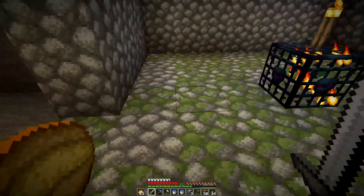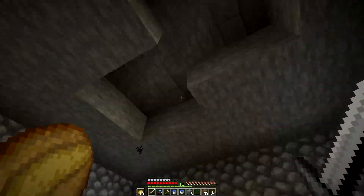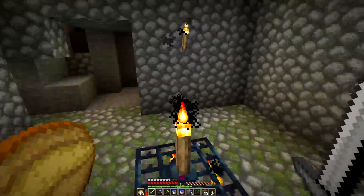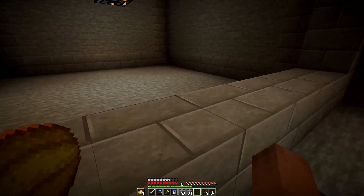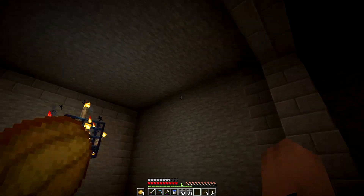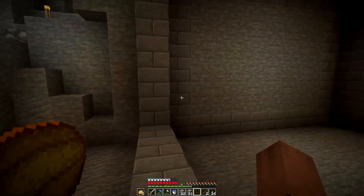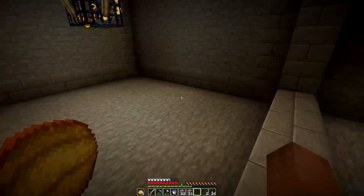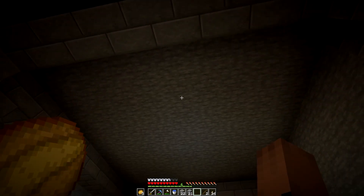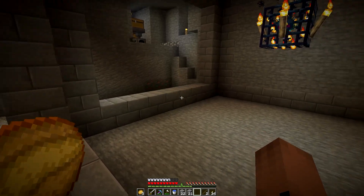I'm gonna mine this out four blocks from the spawner in all four directions, then three, and I'll probably go four down. Okay, I'm back — just finished digging this out and I threw some stone bricks to make the walls a little prettier. This side and this side are going to be windows — probably use tinted glass so light gets in, but we'll worry about that later. I didn't put any stone bricks on top because that's the floor of the layer above.